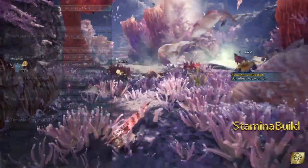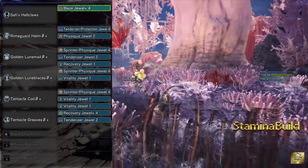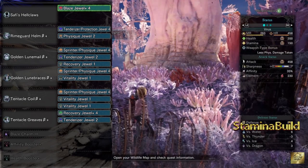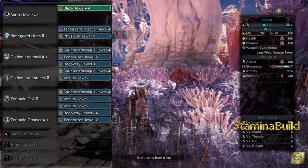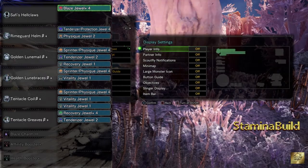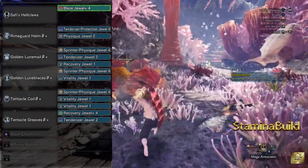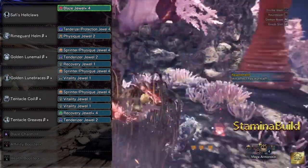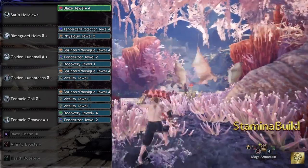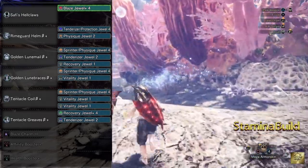As for jewels, I'm using 1 Blaze level 4 jewel to get fire attack to level 5 — you can use different jewels for your own element. 3 tenderizer jewels for weakness exploit to level 3. 1 recovery jewel 4 and 1 recovery jewel 1 to get recovery speed to level 3. 3 vitality jewels to get the health boost all the way to level 3. 3 sprinter or physique jewel level 4 to have constitution level 5 and marathon runner level 3.